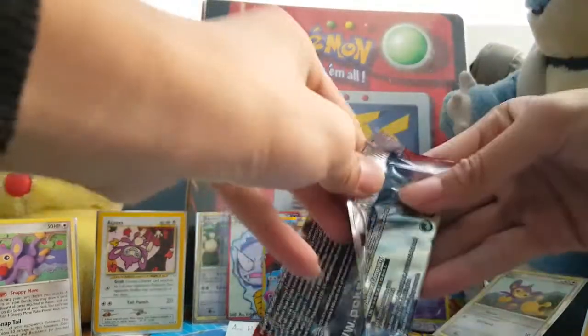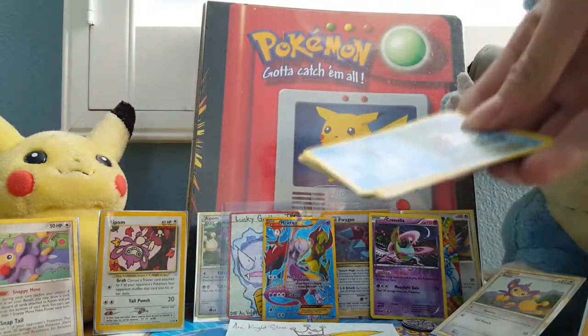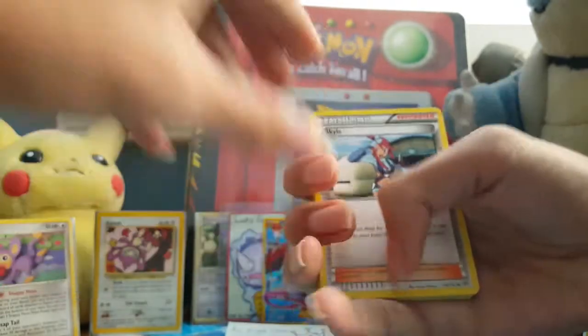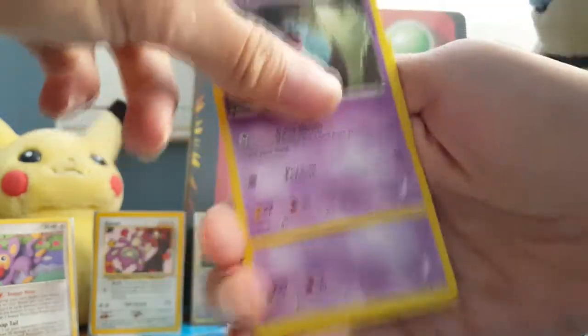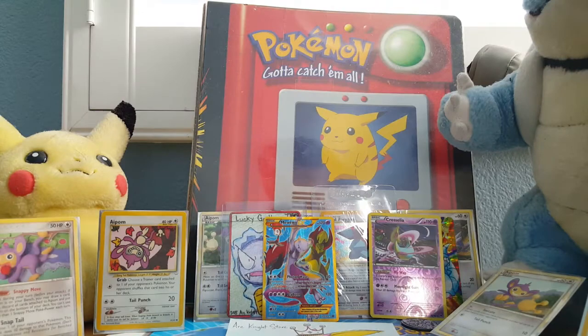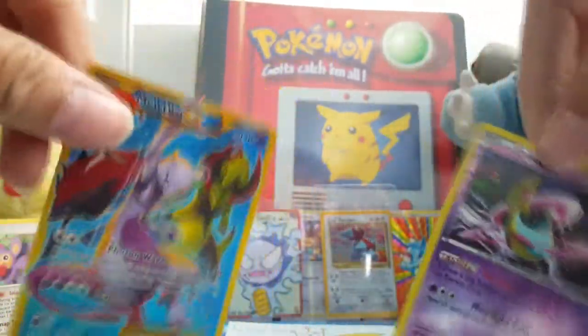Our last pack is the Zoroark Break — that'd be cool if we get a Break card; they're worth three. Skyla, Spewpa, Snorlax, Snover, Swablu, Woobat, Gastly, Doduo. Reverse is a Rescue Ticket — flip a coin, search. Our rare is a Simisage. So that was a great opening! We got a Cresselia Reverse Holo Rare and a Mewtwo EX Secret Rare — and don't forget our Celebi promo.